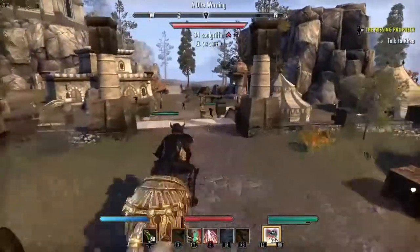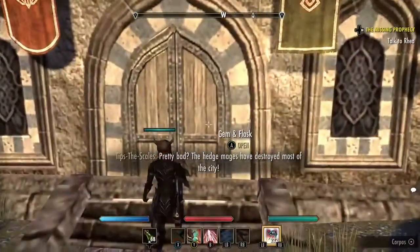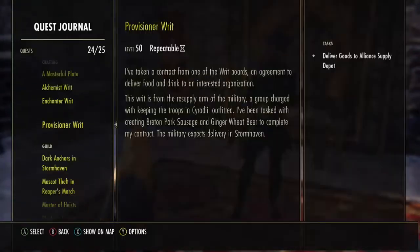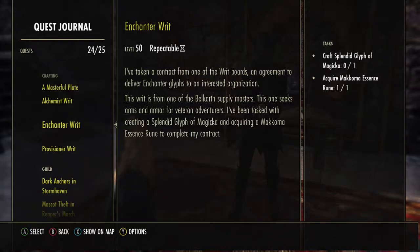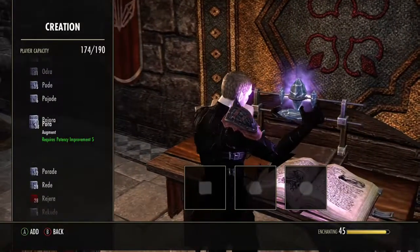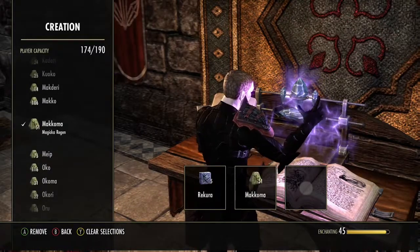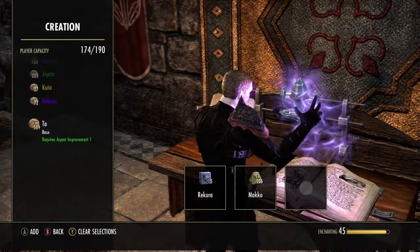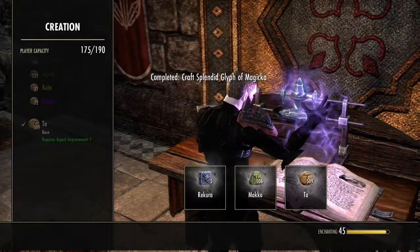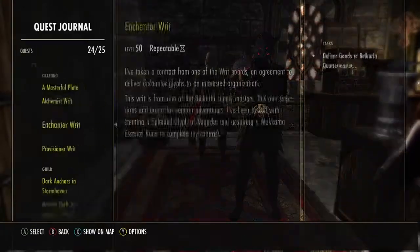Straight out from where we just did the provisioning writ, you just go straight down and here's the enchanting table and the alchemy station. If you have problems not knowing what to combine to make the certain glyph that you need, you could always just Google it — it's the fastest way, so that way you're not using materials that you don't need.